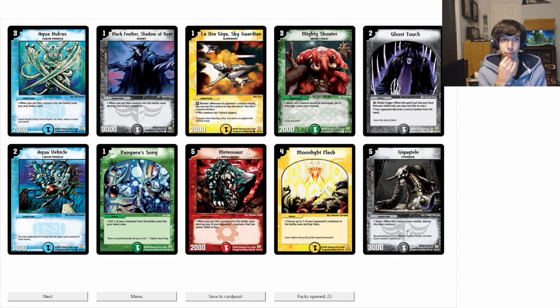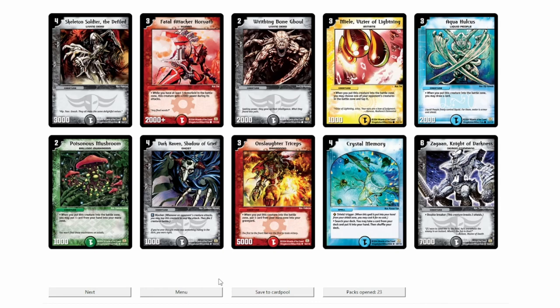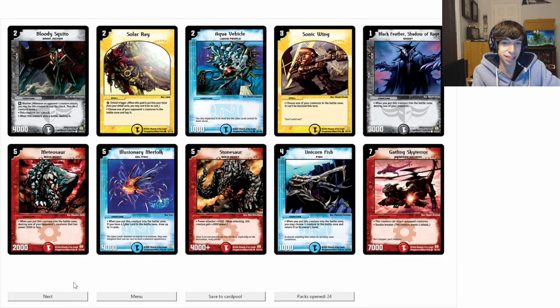Slayer is probably pretty good in this format because, like, what is the removal on creatures? Maybe you have Terror Pits but you probably don't, so that's where Slayer comes in — you can just trade with any creature. Crystal Memory is another really nice staple. Last pack magic — Gatling Sky Terror! That is actually so good. Gatling Sky Terror can attack untapped creatures. Get this thing out on the board and it's gonna swing over most anything.